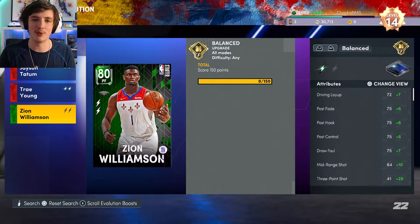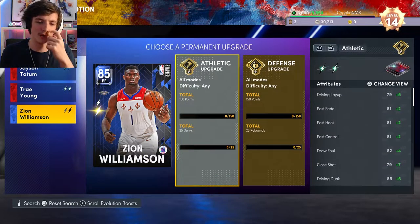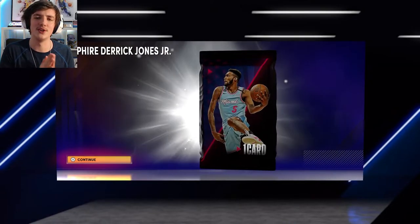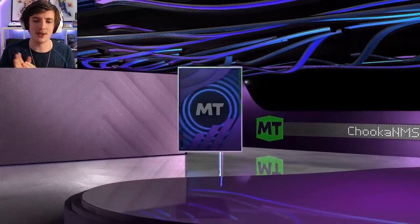We did his six points very easily in a triple threat game. Got him out of the way and we'll be doing his athletic upgrade, which is 150 points and 25 dunks. Now we get 10 tokens — pretty sure that was from levelling up. And we get Sapphire Derek Jones Jr., which was a reward from the collection reward.